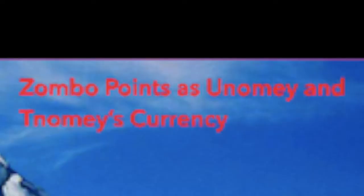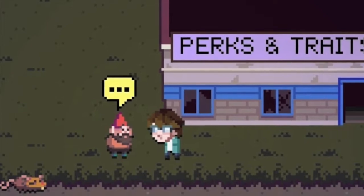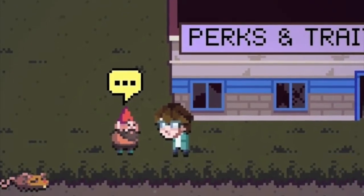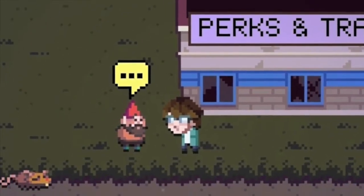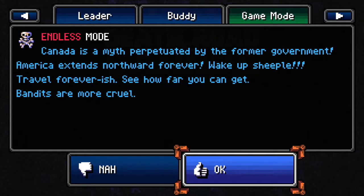Zombo points: As Yunomi and Tianomi's currency, zombo points are collectible currency obtained from beating sieges, beating the game, or finding floating gold skulls in buildings. This currency can be used in the Zombo Town, but the exact uses for these gold skulls is a mystery.